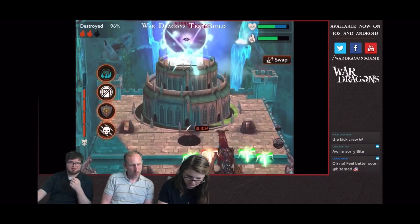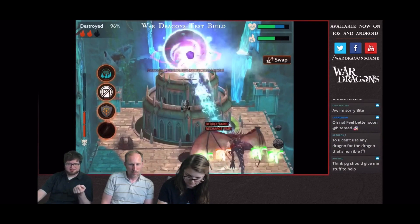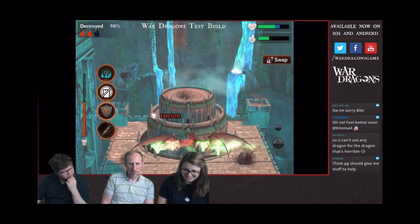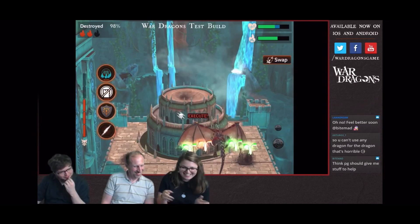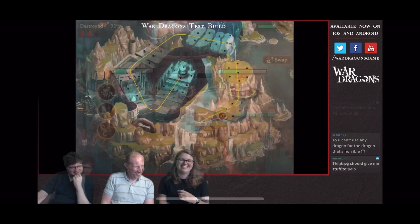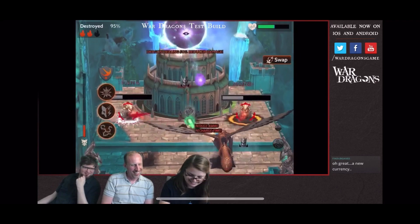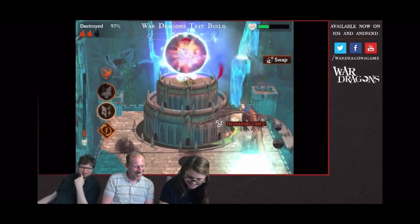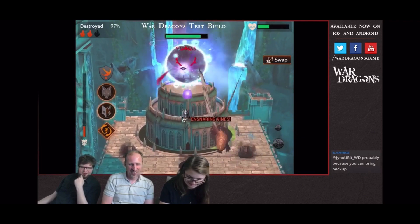Now you're approaching the void, and you kind of enter this standoff with the final boss tower. Crysis did a very good job with Ronin and destroyed it very quickly, but it can take a while to take down. There is a certain limit of how long you can spend attacking the void before it times out and makes you come back with a second dragon.